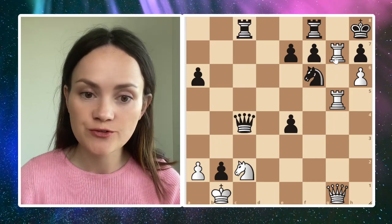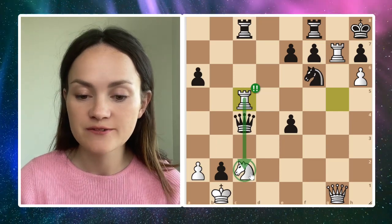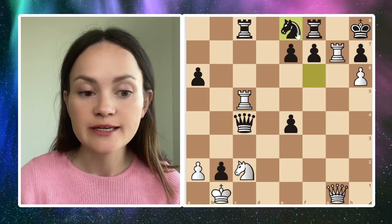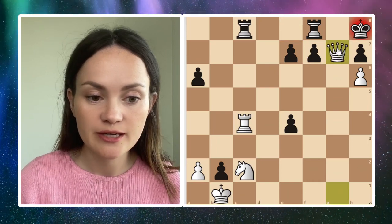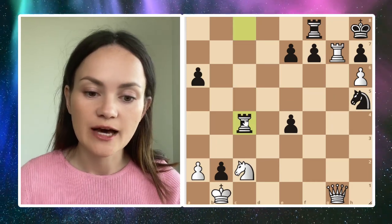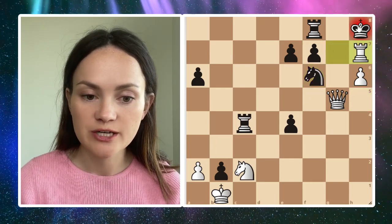The best idea is to clear the g-file so our queen can finally get to g7. The best move is rook to c5, attacking the queen on c4 while also defending the knight on c2 — so if queen takes c2 it's just rook takes c2 and white is winning. If black plays knight e8, we get the queen to c4 and it's checkmate thanks to our wedge pawn. If black plays knight h5, we go for the queen, and after rook takes and queen g5 we chase the knight, and after knight f6 white plays rook takes h7, king takes h7, queen g7 checkmate.